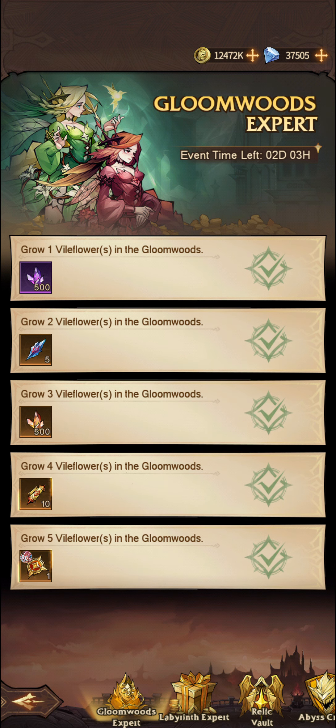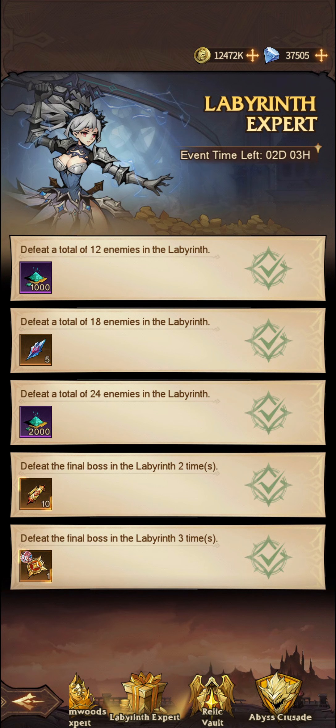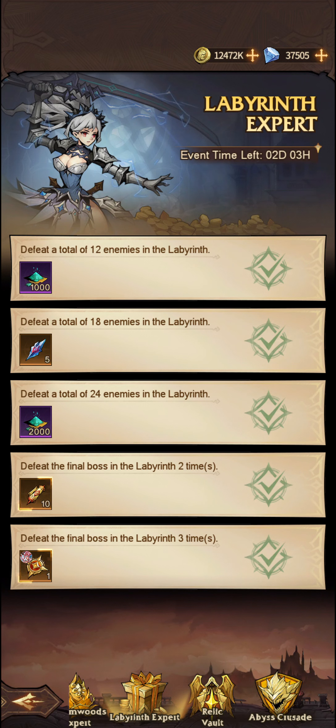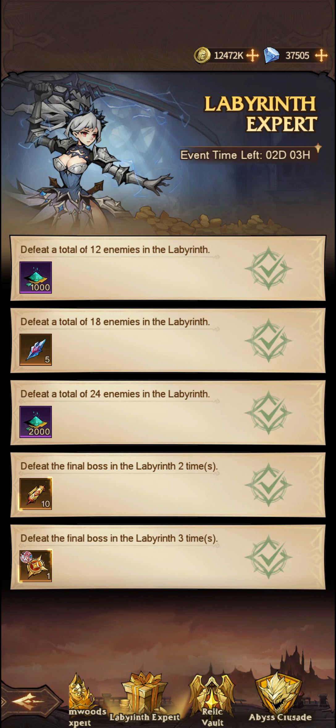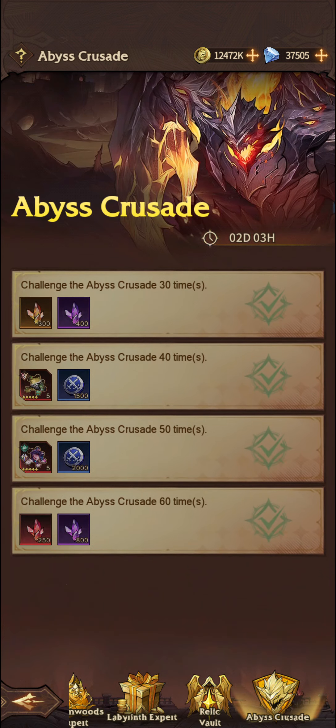We need to grow 5 different vile flowers in order to obtain this, which is a Marina Awaken Order. Going into Labyrinth Expert, we need to complete 5 missions — defeat a total of 12 enemies, 18, 24, defeat the final boss 2 times and 3 times — and we get these Awaken Orders. Each different non-DD character has exclusive Awaken Orders, so you will need to collect each one individually. They don't come as part of the Relic Vault or the Abyss Crusade.